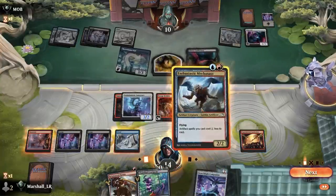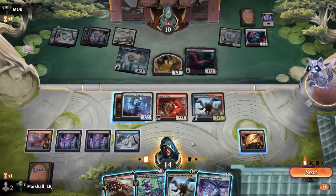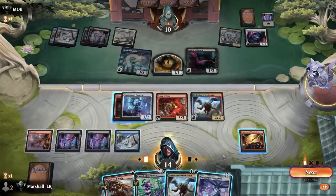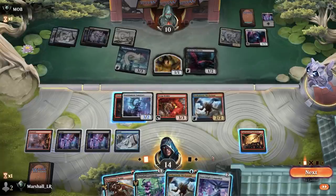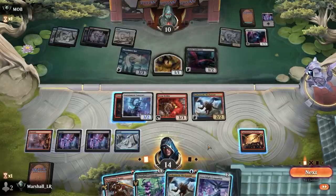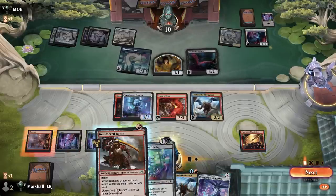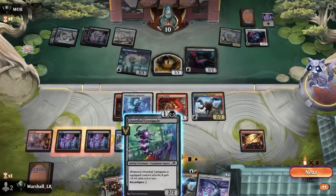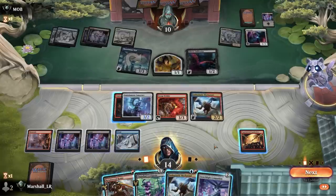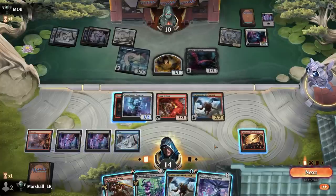I can almost get everything down here but not quite. This can get in and so can this and this, because if it trades off for the Brute Suit then fine, I'll live with it. I could also consider playing the Chain-Flail Centipede and then equipping it to the Mechagnome — it's a little all-in but it does let me swing for four in the air.